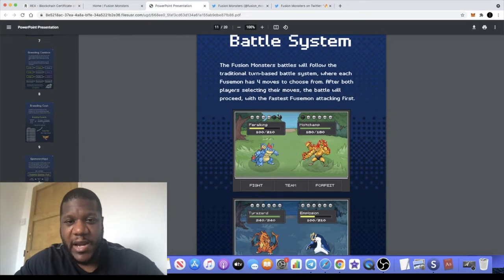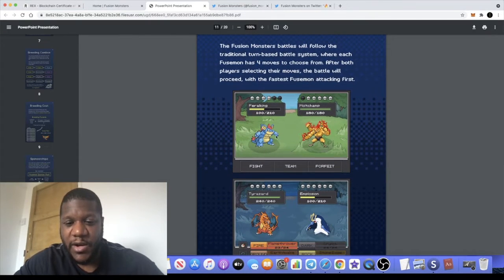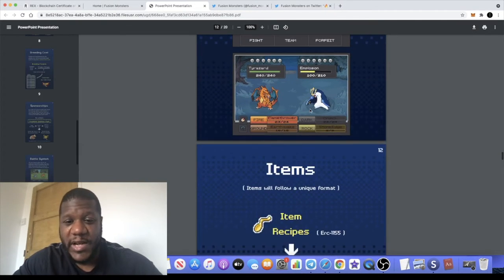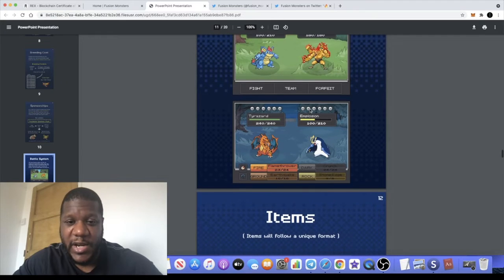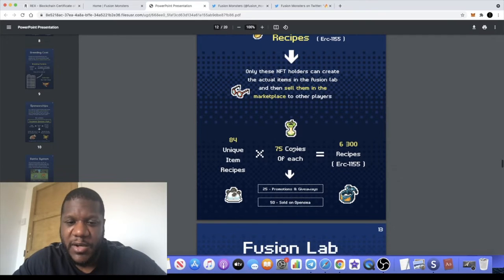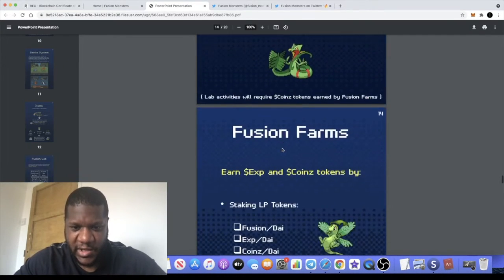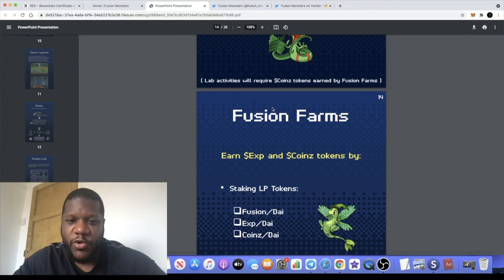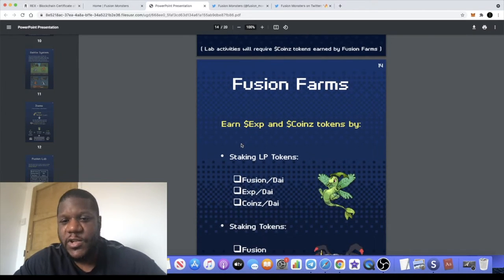There are some examples here of what the battles look like. The game will be available on mobile as well. There are four moves to choose from when playing — after both players select their moves, the battle takes place and the fastest Fusemon will attack first, giving you a better chance of winning. There are also additional items available to buy on the marketplace which you can use in-game. You can also stake LP tokens and earn the Fusion token through the Fusion Farms.